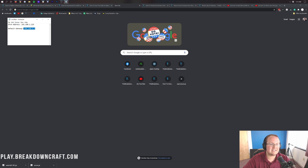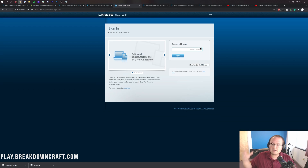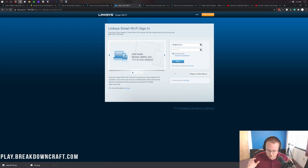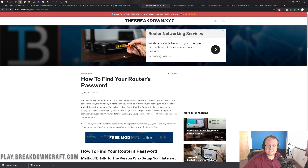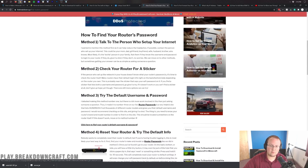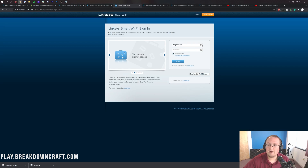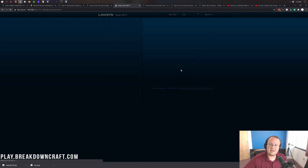Now open a new browser tab and paste in the Default Gateway we got earlier — where you'd normally type youtube.com — and hit Enter. It will open a router login page. It may look completely different from what you see on screen, but that's okay. There will be some sort of login box. Enter your router's username and password. A lot of people don't know this, so there's a tutorial in the description below that shows you how to find your router's password using a five-method system. Once found, log in to your router.